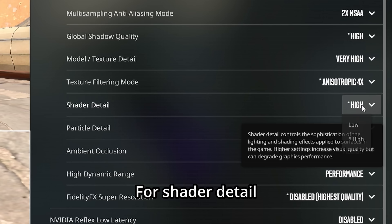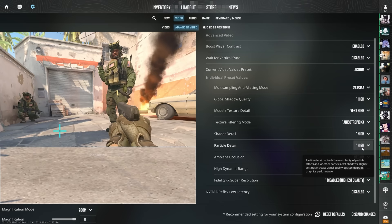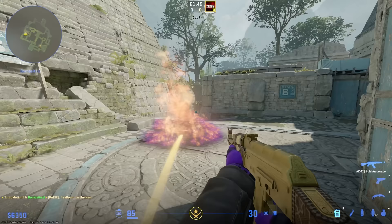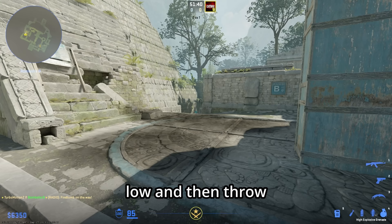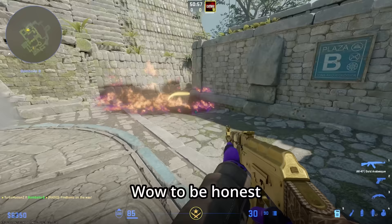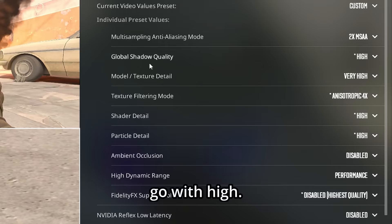For shader detail, you want to have this on high so you can see the best shadows possible. For particle detail, I threw a molotov on both high and low and honestly it's pretty much the same — high versus low doesn't make the biggest difference. I'd say go for medium or high; I'll just go with high.